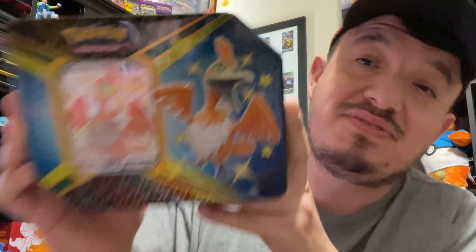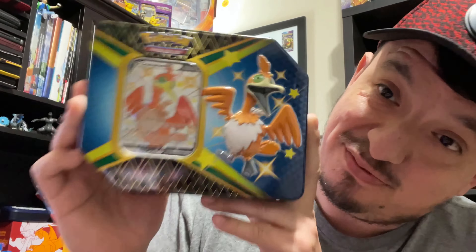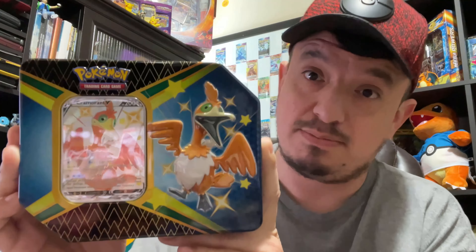What is up guys, it's your boy Falcon again. Check out what I have today — a Cramorant V tin from Shining Fates. Let's get this bad boy open and see what kind of pulls we can get.